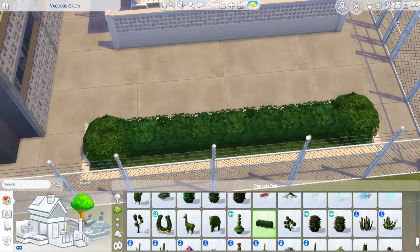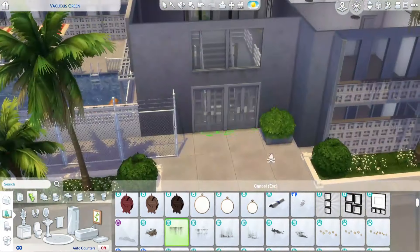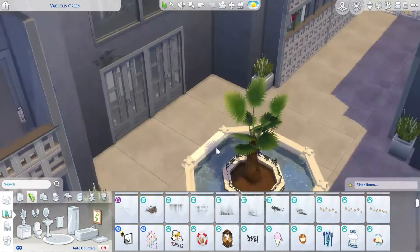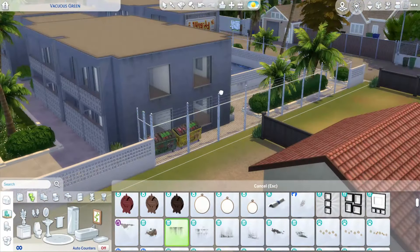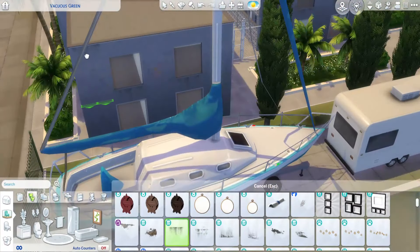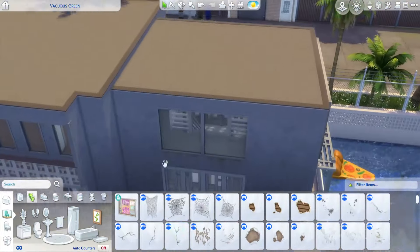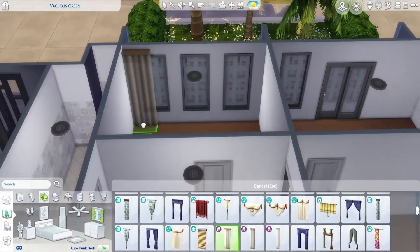Right now I'm going through the build adding some grime details that came with the new pack. It really sells the look. I added it especially under the windows and around the roof trim — not everywhere, not too in-your-face, but you notice it and think, oh, this building is kind of old, maybe they should renovate it. That was the vibe I was going for.